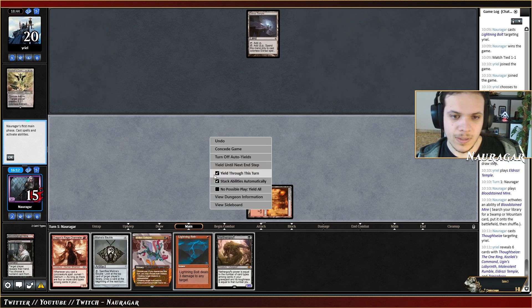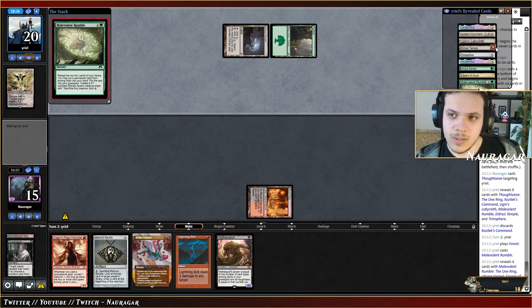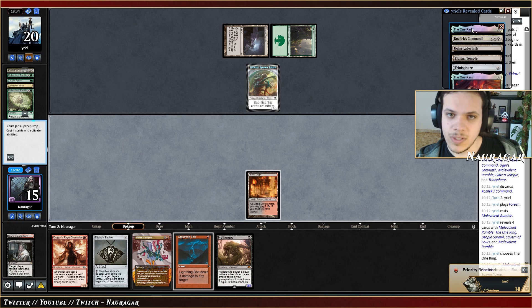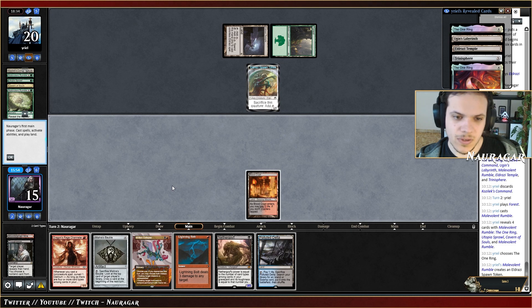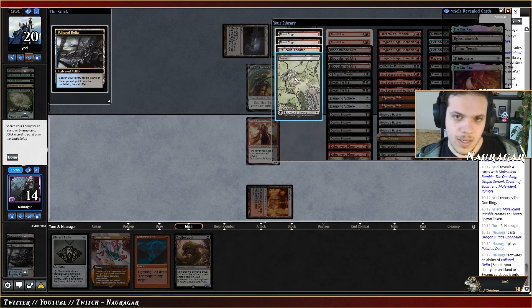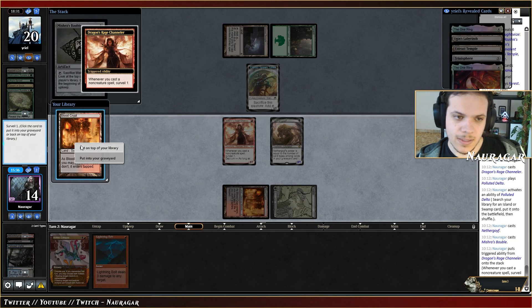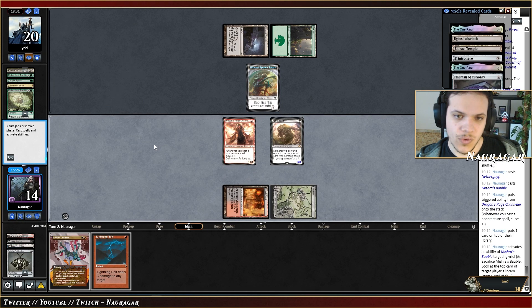If they manage to go Trinisphere this turn that's just game. We go Rumble and they choose The One Ring again. Kozilek's Command minus and we got the second land. Trinisphere is online next turn no matter what. Still going for DRC. Basic Swamp is fine and Bauble. The third land is kind of needed here. Next turn they go The One Ring — that's not great. The Temple, four mana, The One Ring.